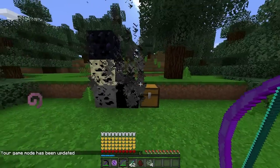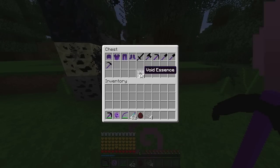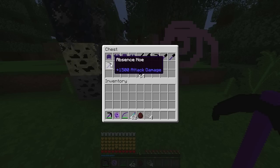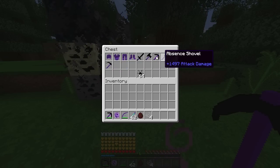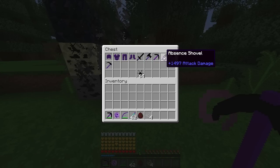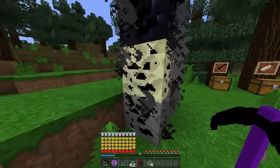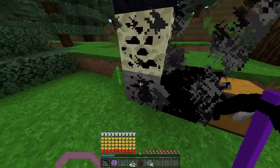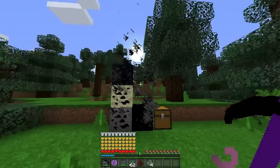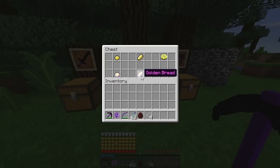Mamy również taką bardzo wybuchową rudę, która nazywa się Void. Dostajemy Void Essence, z czego możemy zrobić taką zbroję i narzędzia, które mają mega attack damage - nie taki duży jak z bedroka, ale również bardzo sporo. Mamy różne rodzaje tej rudy - na przykład wersja Redstone'owa i zwykła. Wygląda trochę jak węgiel, więc możecie się pomylić, musicie uważać.